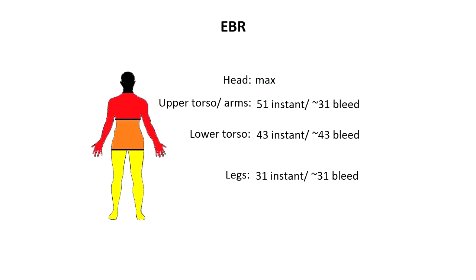And now the EBR. Legs do 31 instant for around 31 bleed. The lower torso does 43 instant for around 43 bleed. The upper torso and arms do 51 instant for around 31 bleed, and headshot is a one hit kill.